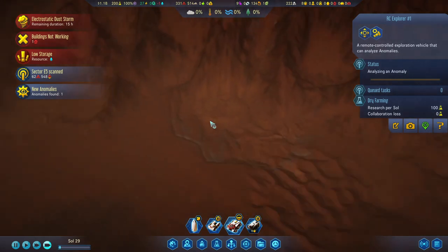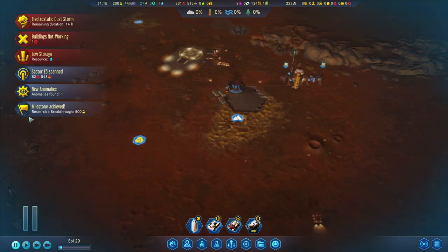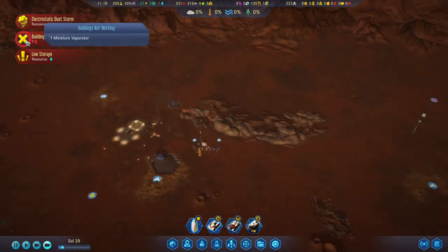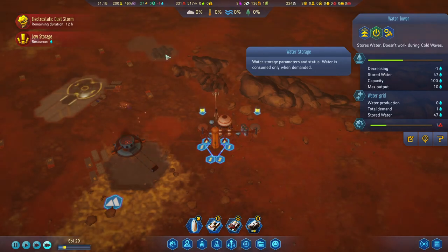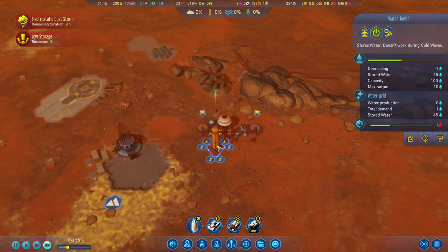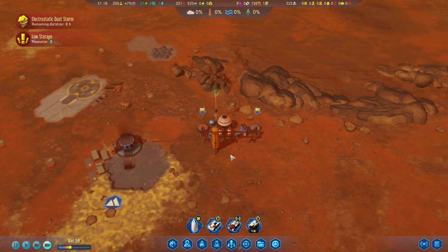Anomaly found - yes, I want this one. Research complete. Milestone achieved - we got another 500 for researching a breakthrough. This sector has some resources as well. It seems one water tower will get us through the dust storm with one fuel refinery. With two refineries, we would have been short on water. So once we build another fuel refinery, we'll probably want to build another water tower to keep that one-to-one ratio.